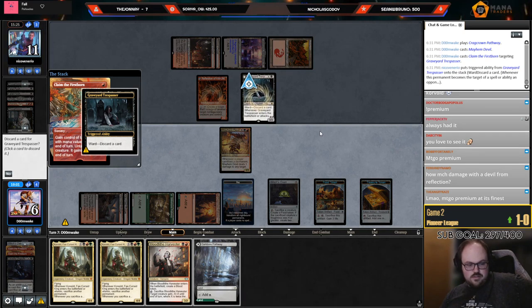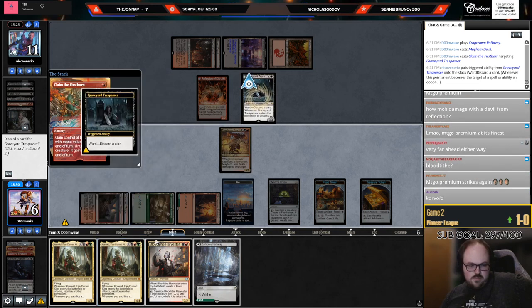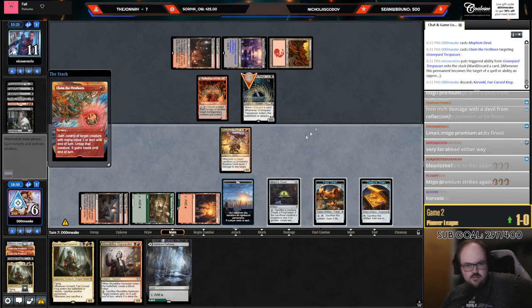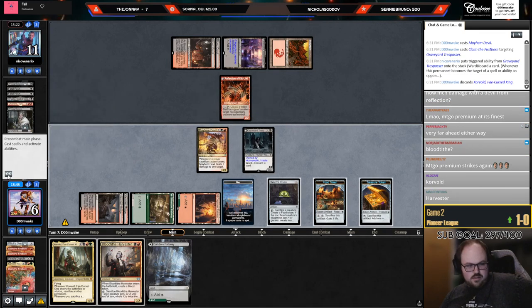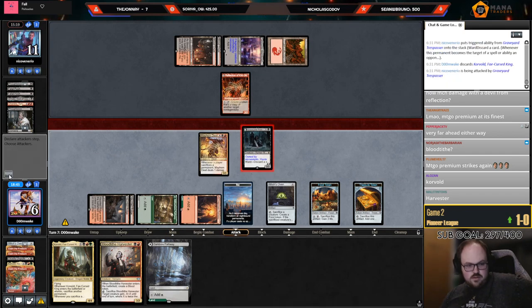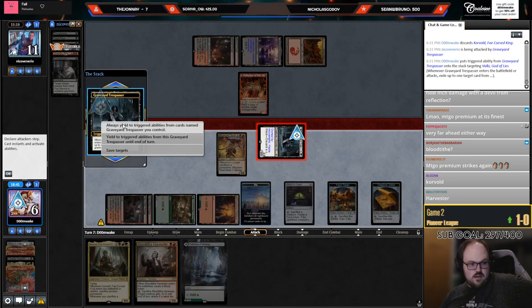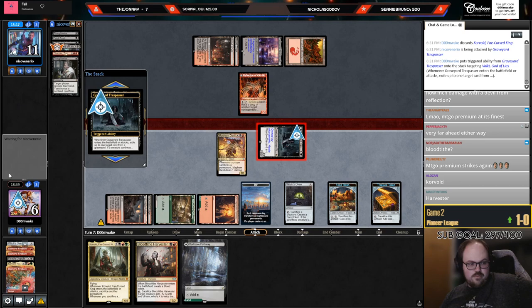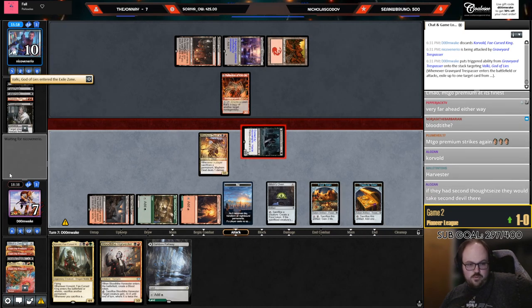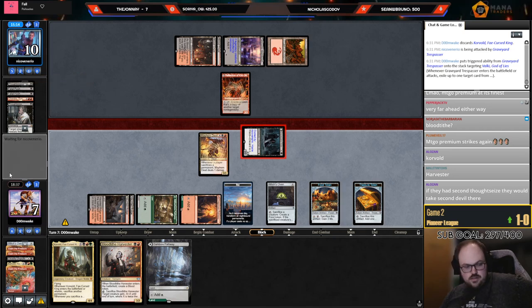I'm not convinced they don't have another Thoughtseize in hand. If I get Corvold Thoughtseized, can I still win? Probably — I'm still probably fine even if they have another Thoughtseize. I'm going to sack the Trespasser obviously, after eating the Valki, gain a little bit of life. Now we're both at seven all of a sudden. If they had a second Thoughtseize they would take Devil — take the second Devil.